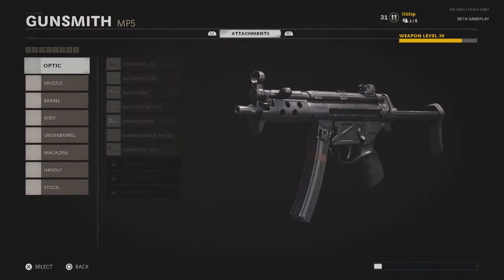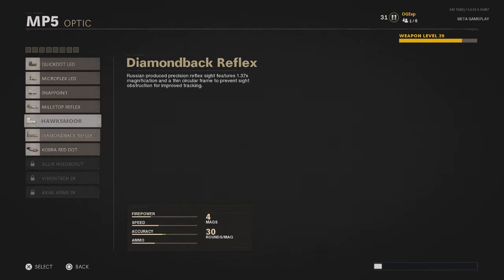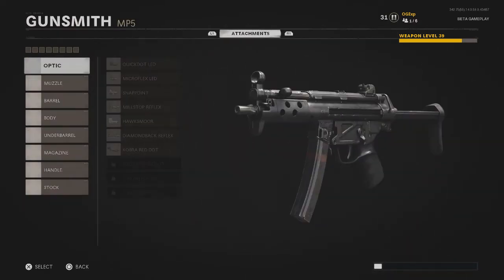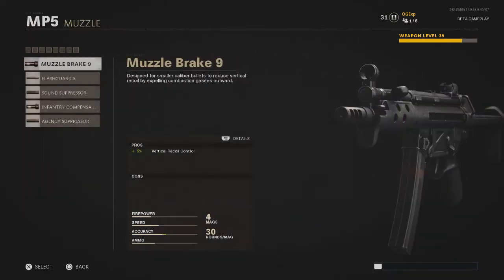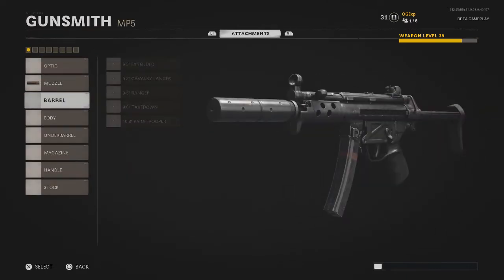Head over to the Gunsmith. You can pick an optic if you like — this is completely your own choice. I prefer not to have an optic and just run the skeleton gun because that's easier for me. The first thing you need to pick is your muzzle, which is the Agency Suppressor. This is the best one to use; it has some pretty cool stats you can read up on yourself.